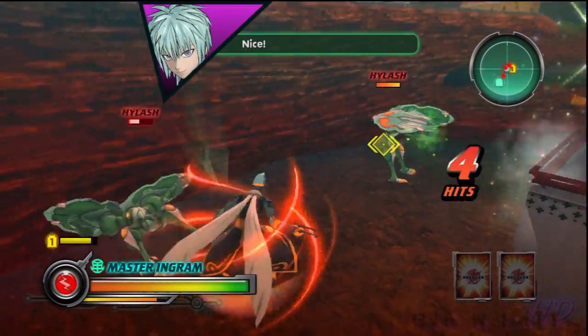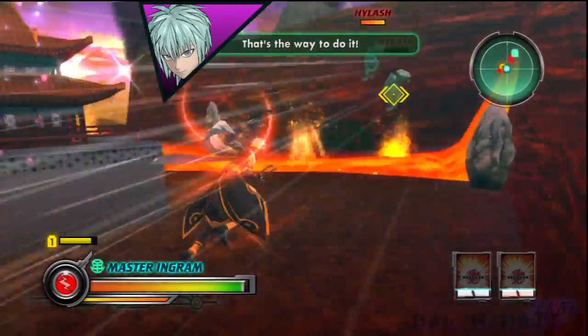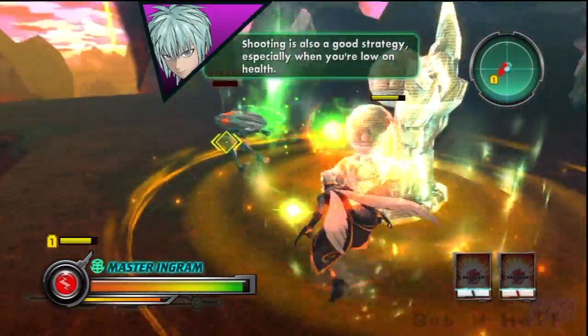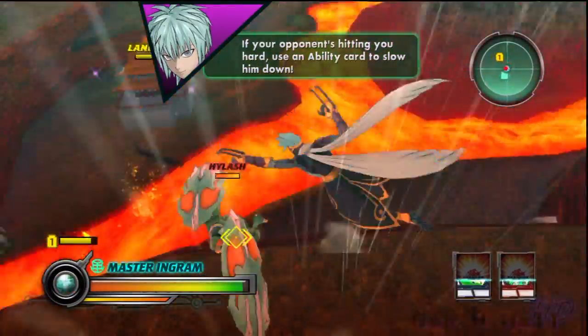Nice. That's the way to do it. Shooting is also a good strategy, especially when you're low on health. If your opponent's hitting you hard, use an Ability card to slow him down.